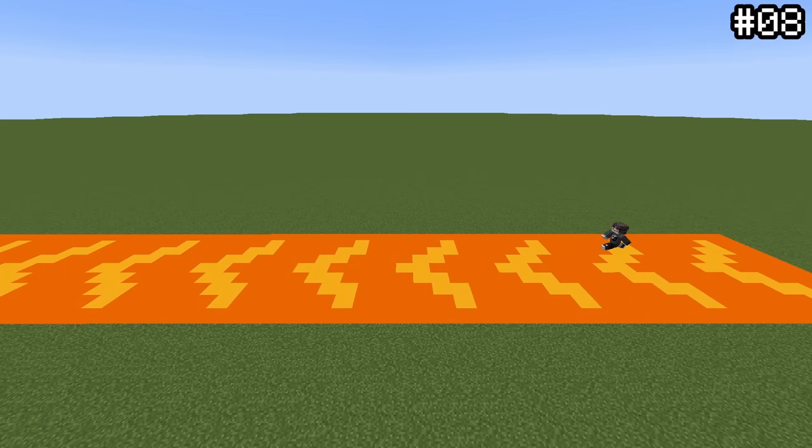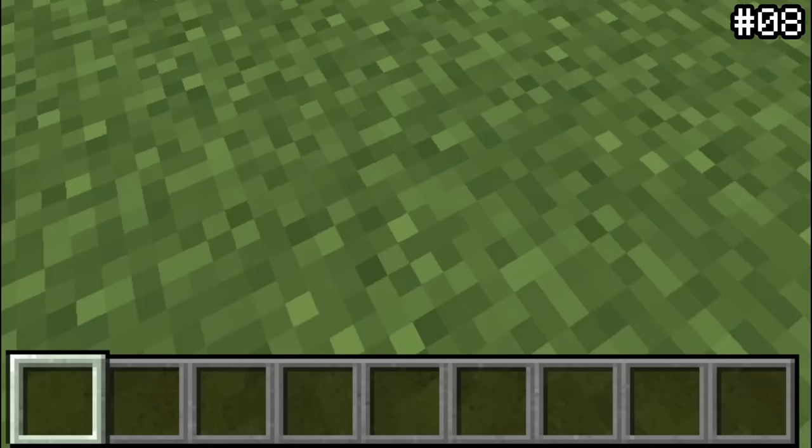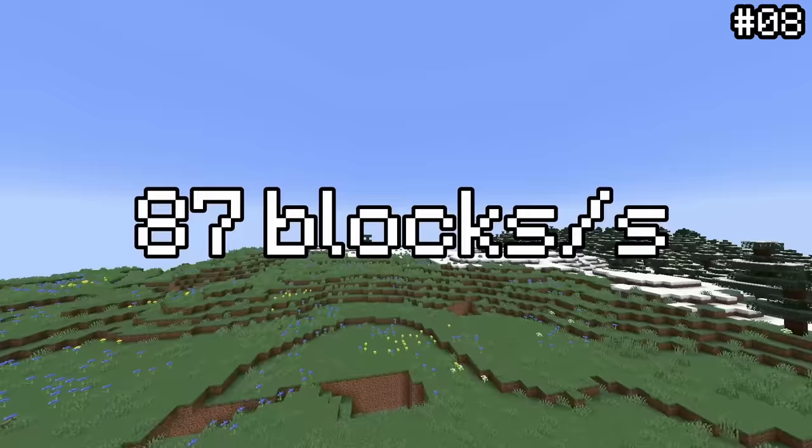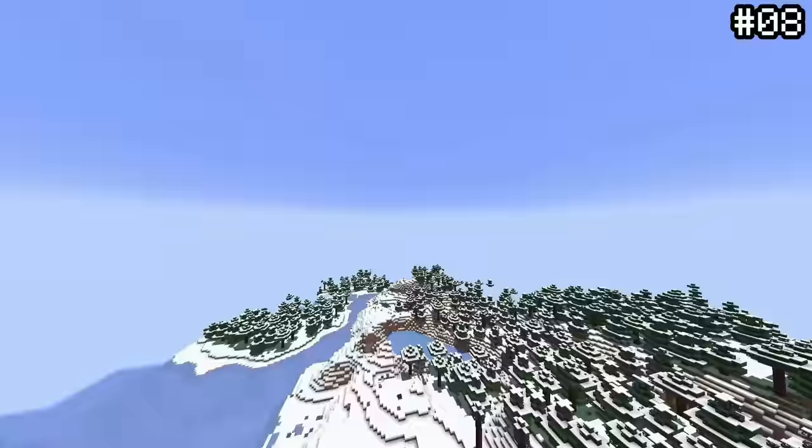You can fly faster or slower in spectator mode by scrolling. By scrolling up and down your hotbar, you can adjust the flying speed to as fast as 87 blocks per second or as slow as practically not moving. This makes getting around your Minecraft world much easier if you have a lot of terrain to cross.